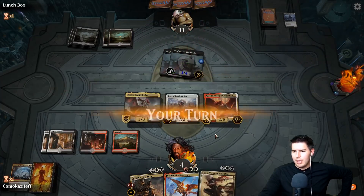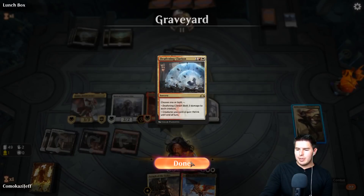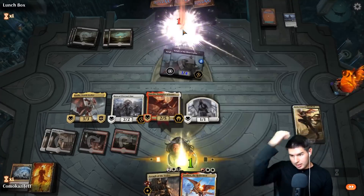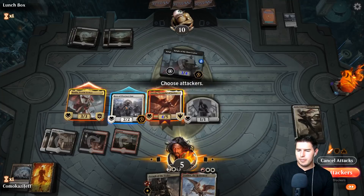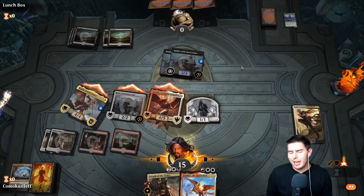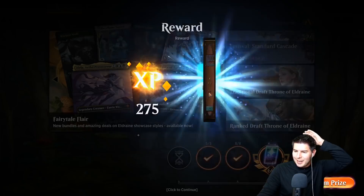Sorin is so good here. Let's put the emblem on Aurelia and swing — everything has lifelink so it's pretty good. Yeah, it's just lethal! That worked perfectly — exactly what we wanted. That was a mulligan down to five on that one.